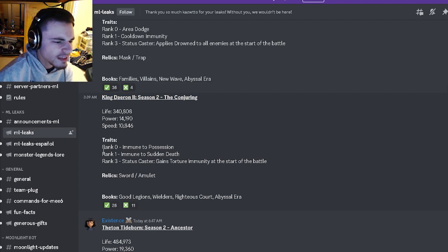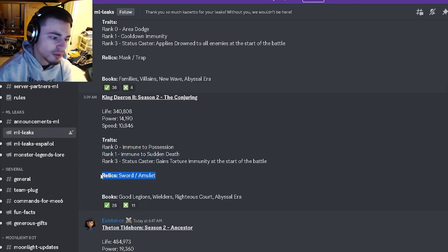King Darin II is going to have Immune to Possession, Immune to Sudden Death, and Torture Immunity. The last one is good, but the first two are not good at all. His relics are going to be Sword and Amulet, which are okay — definitely not the best traits on King Darin II.